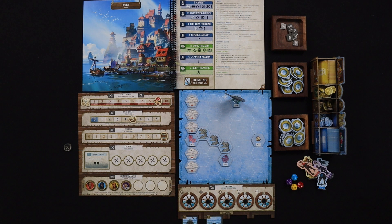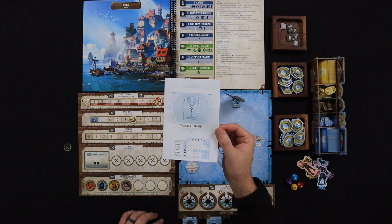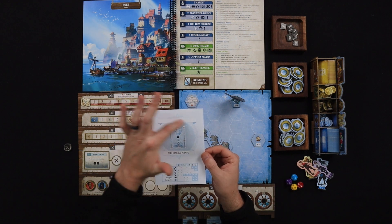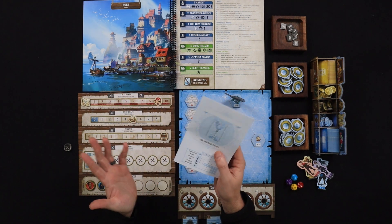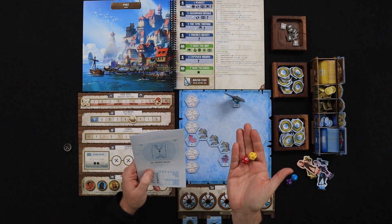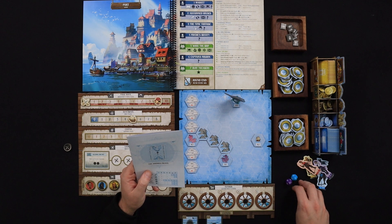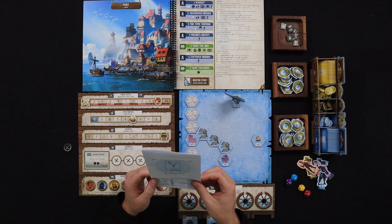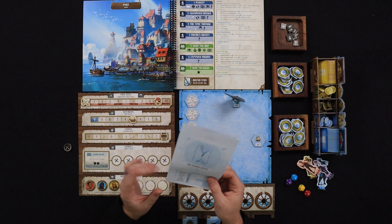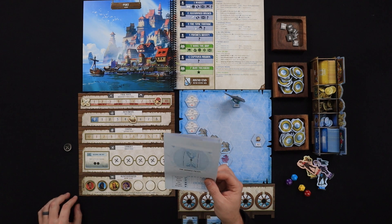Each player is going to have a character sheet. I took the blank one so I'm not giving any spoilers. You're going to put your name at the top — the book suggests you can either come up with your own name, or you can roll two dice, multiply them together, and that will give you your first and last name. So you might have something like Creepy McGee or Jojo Murder Bones — those are actual names I've used in games.